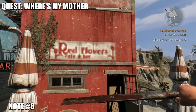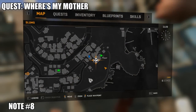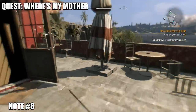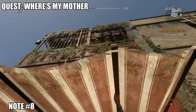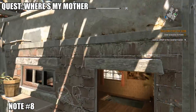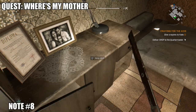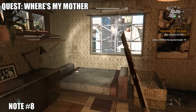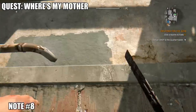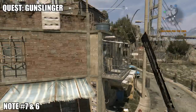Heading southwest to the Red Flower Cafe — this big red building on the map. We're going to come here as part of a quest called 'Where's My Mother?' I believe you'll need to have done that quest, or at least come here during it. You come into the building and the note is just going to be on this desk or table beside the bed. There is a red door, and I'm not sure you can open it without that quest being active.